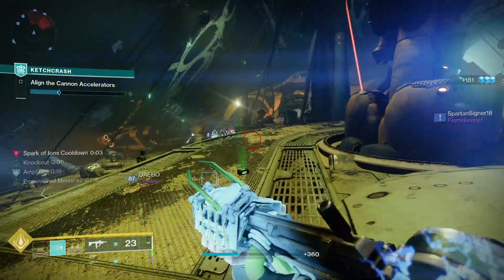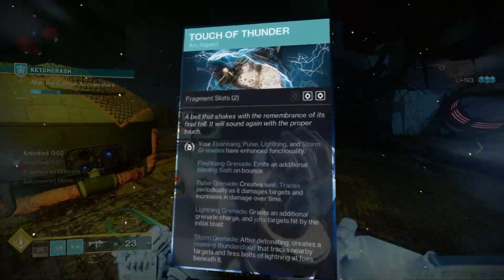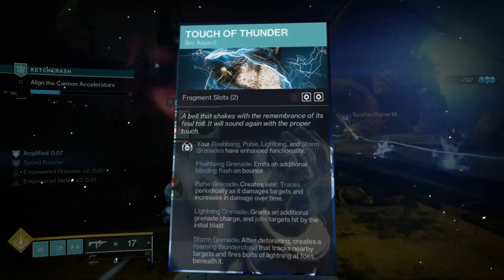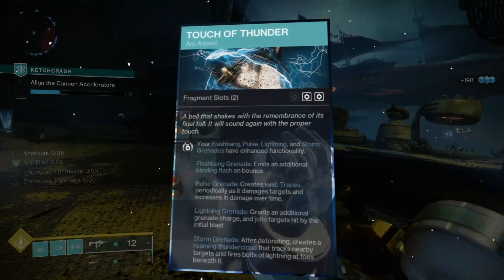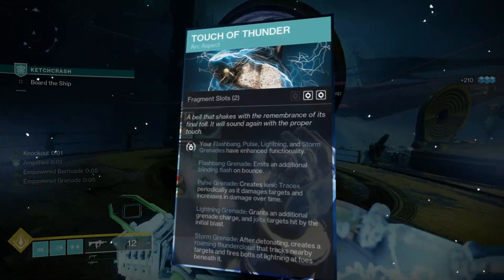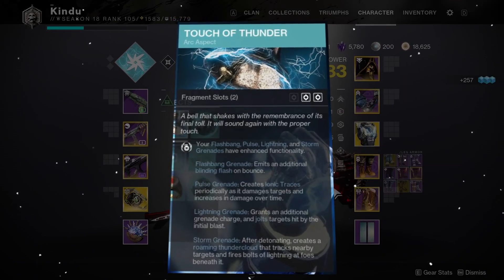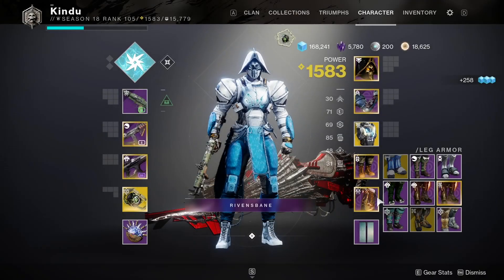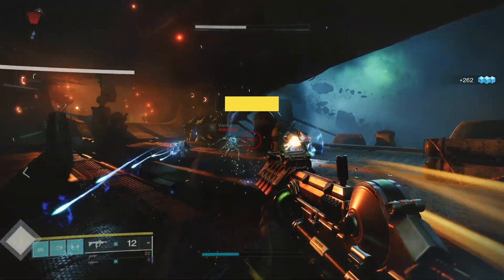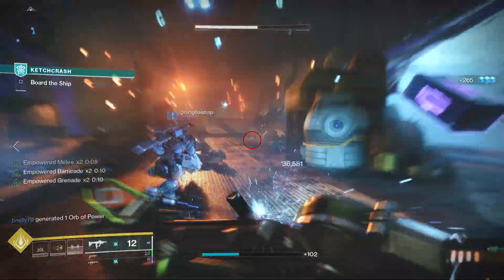Getting into the aspects, the first aspect is Touch of Thunder, which gives your Flashbang, Pulse, Lightning, and Storm Grenades enhanced functionality. For Storm Grenade specifically: after detonating, it creates a roaming thundercloud that tracks nearby targets and fires bolts of lightning at foes beneath it. We're basically going to be spamming a grenade that just roams around whatever activity you're doing, and with the fragment we're going to pair with it, it's going to last even longer.